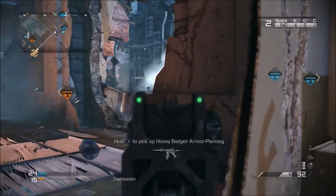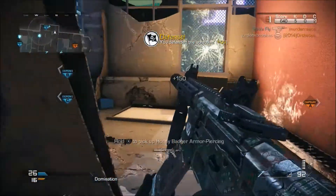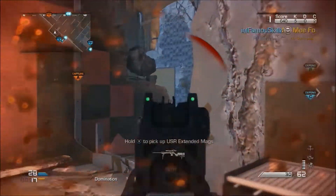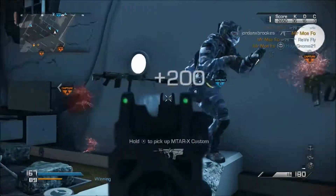With the Honey Badger's integrated silencer, trying to kill enemies through objects isn't going to be easy. When armor piercing is equipped it doesn't have much of an effect against thick surfaces, however if you're shooting through thin gates or a thin wall you'll definitely pick up some hitmarks and hopefully end up with the kill.